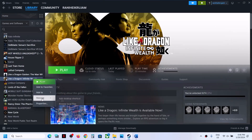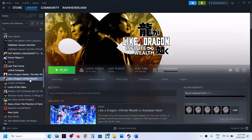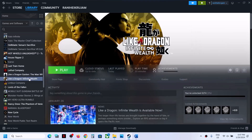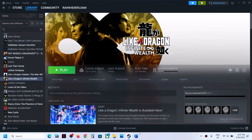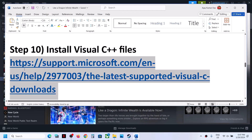The next step is to try launch options. Right-click the game, select Properties, go to the General tab, and in the launch options type '-dx11,' then launch the game and check. If that does not work, right-click, select Properties, and this time type '-dx12,' then launch the game and check. If still not working, remove this option and follow the next step.